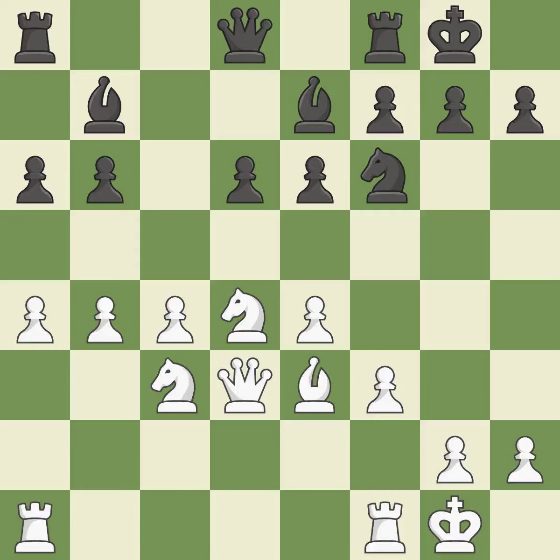Castling gets the king to a safer square out of the center of the board while also developing a rook. Castling to the same side of the board as the opponent avoids some of the attacking associated with opposite-side castling. There were worse maneuvers, but there were also much better ones. The game was almost evenly matched, but black is now worse.